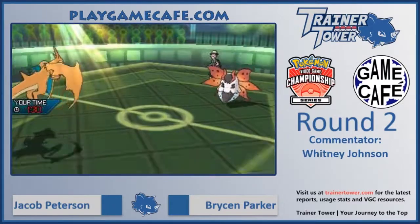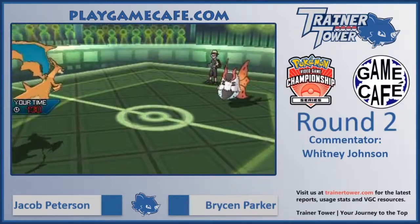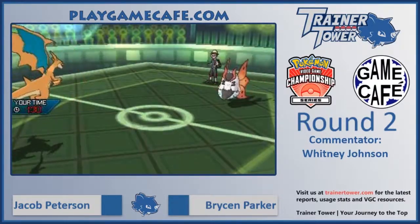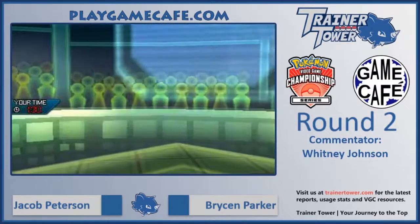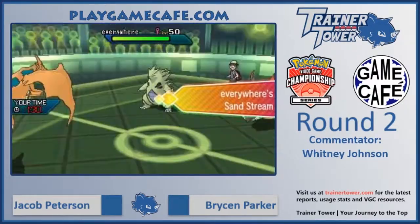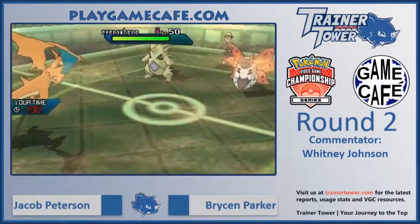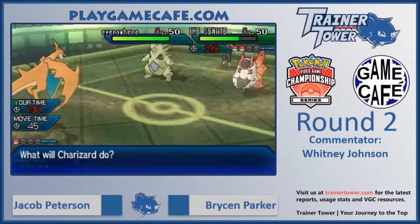We do see the Overheat come out into the Metagross — even after the minus two drop from the earlier Overheat, it is enough to pick up the KO. However, Tyranitar is coming in. Charizard is now at minus four and won't be able to fire off a Solar Beam into Tyranitar anyway. It's looking like Bryson's got this game locked up, and so both players are going to be going back to the drawing board, figuring out what worked and what needs to be fixed for the next game.